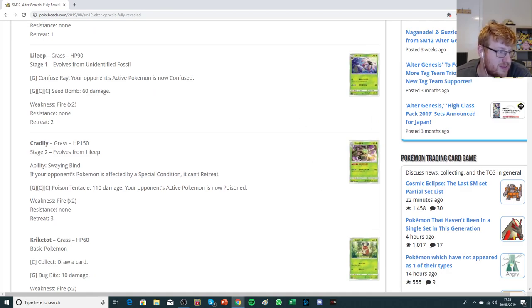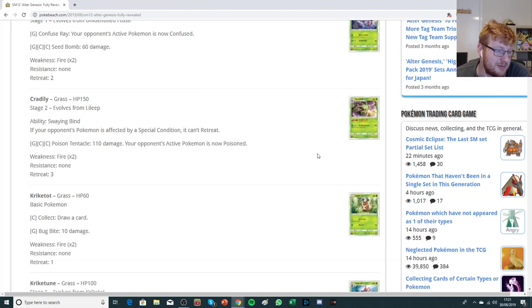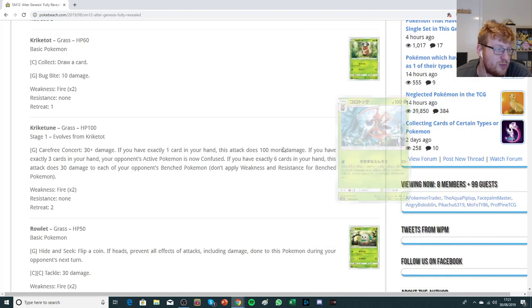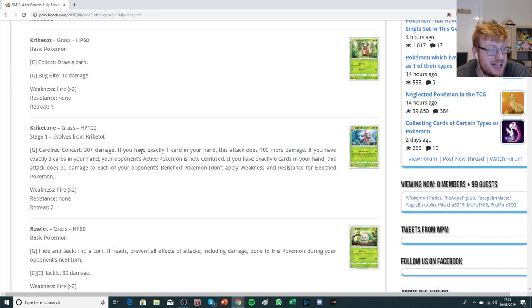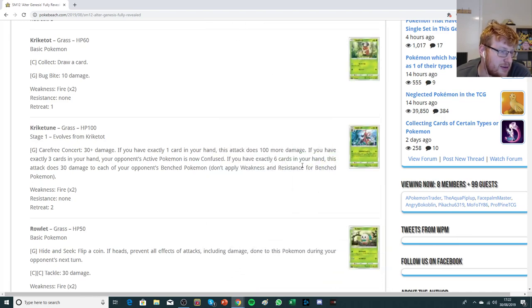Cradily is a stage two that says if your opponent's Pokemon is affected by a special condition, it cannot retreat. There aren't any good fossils that inflict status, so I think that's going to be too niche. There's a Kricketune which is essentially a light version of Grumble: you can do 30 plus 100 more if you have one card in your hand; with three cards in hand you can confuse the opponent's active; and with six in hand you can do 30 to each of your opponent's benched Pokemon — that's a pretty dangerous snipe, actually a pretty good spread for one energy. But it's going to be difficult to navigate getting six cards in hand. It's not comparable to Grumble in damage output, but I like the versatility.